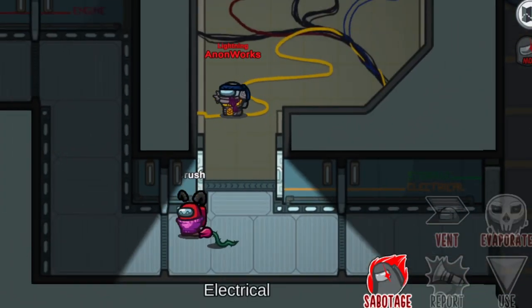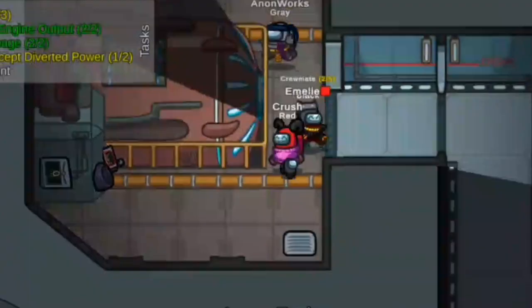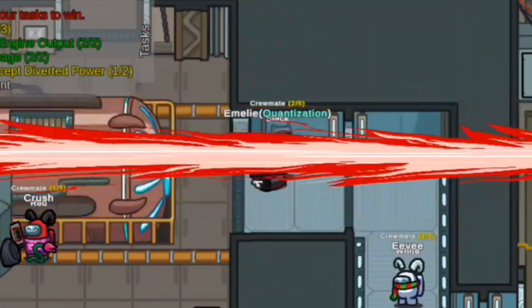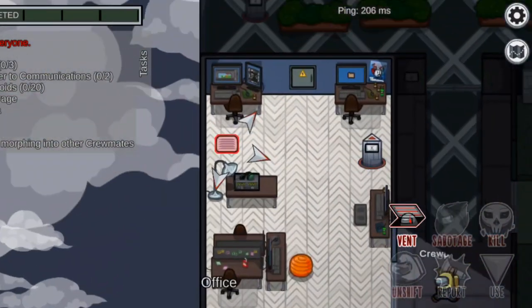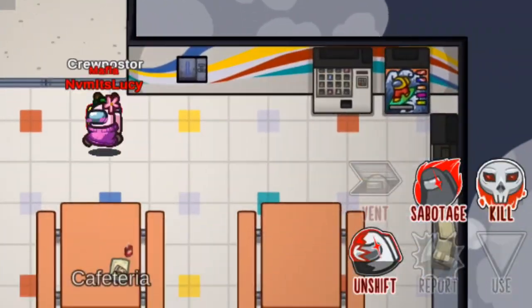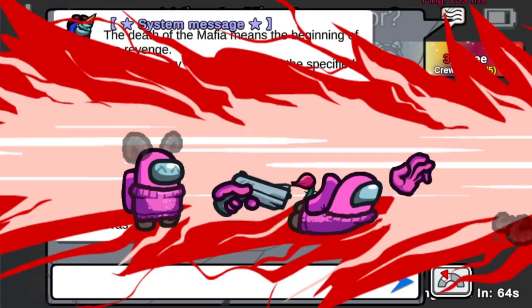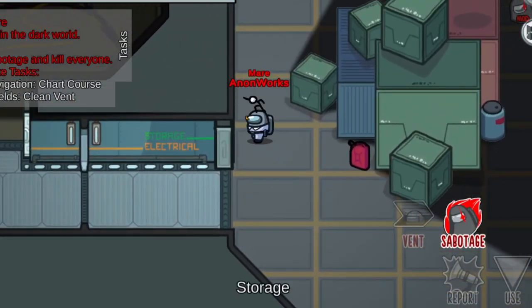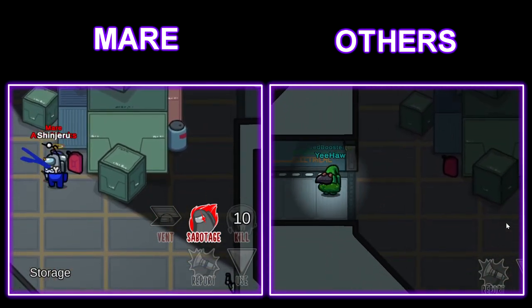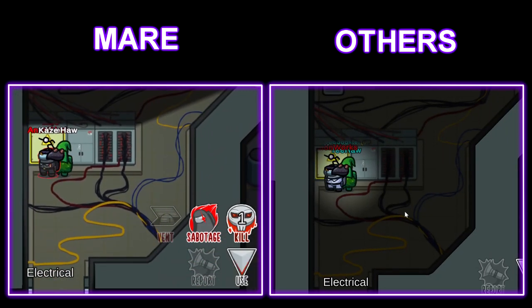Lightning is an impostor that has the ability to vaporize his targets into a quantum ghost. If a player who is not a quantum ghost touches the quantum ghost, the quantum ghost will be quantized immediately and die. If the quantum ghost survives until a meeting, they will die after the meeting ends. Mafia is an impostor that is unable to carry out kills while there are other impostors still alive. But when the last impostor is left, they can use the command Player ID to target and eliminate a specific player.